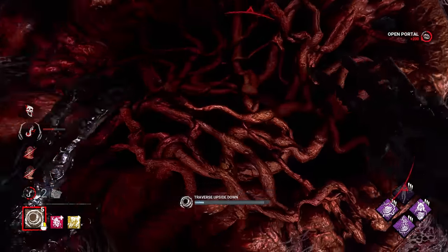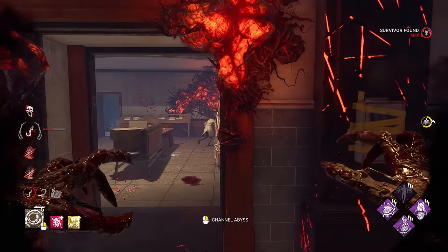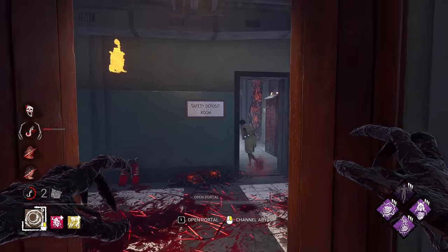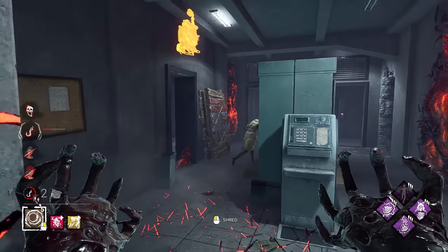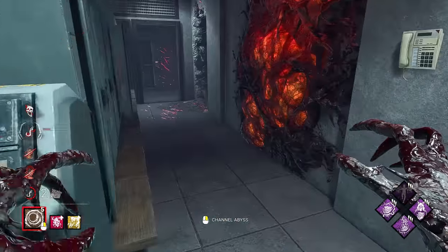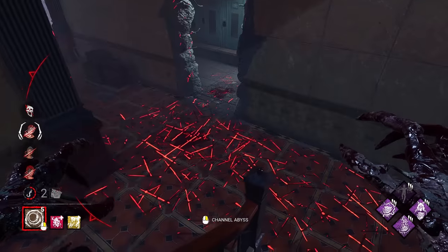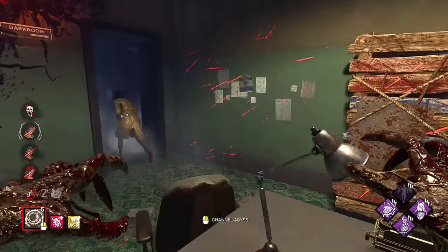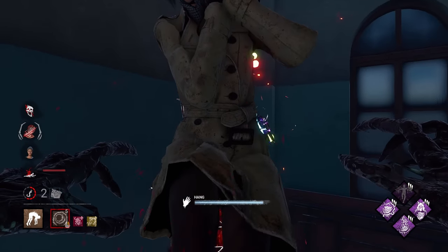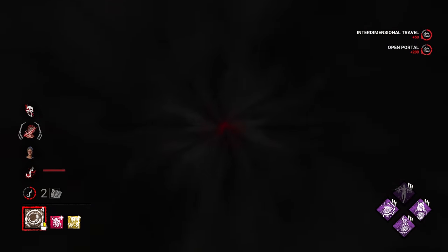It looks like they went back onto this gen right here — yep, that is Surveillance helping us out a little bit. Did they tap it and then Overcharge hit it? I wonder why it was highlighted yellow there, because Surveillance should have kept a highlight — Surveillance does have priority. This is going to be Balanced Landing — we can just kind of hold forward, there is no other safe out here. And since we get all the aura reading in the world, it should be really nice.